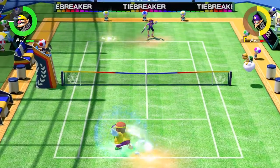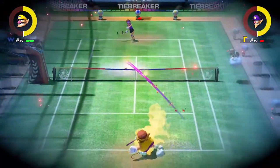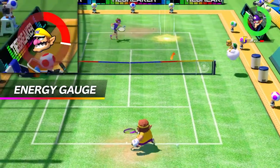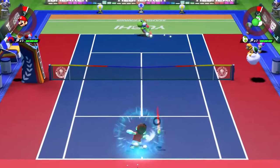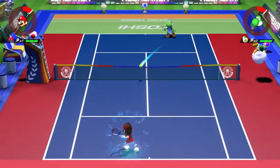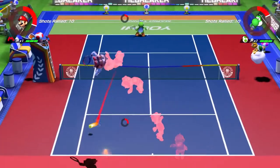Of course, you can't just spam Zone Shots and Zone Speed the whole match. You can only initiate these moves by using up some of your Energy Gauge. The Energy Gauge slowly fills up the longer you keep a rally going, but the fastest way to fill up your gauge is with the new Trick Shot.